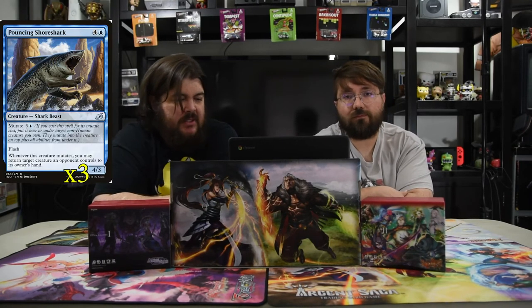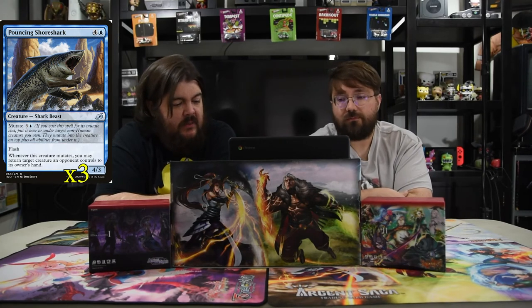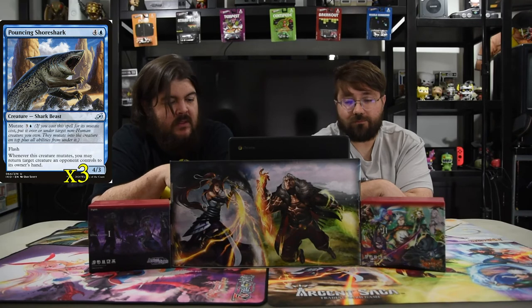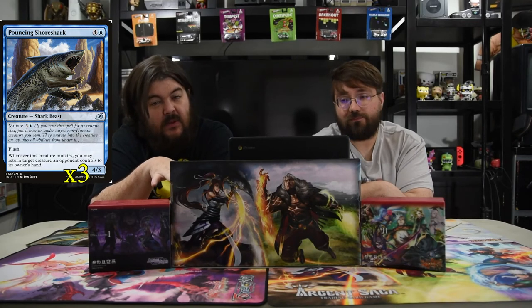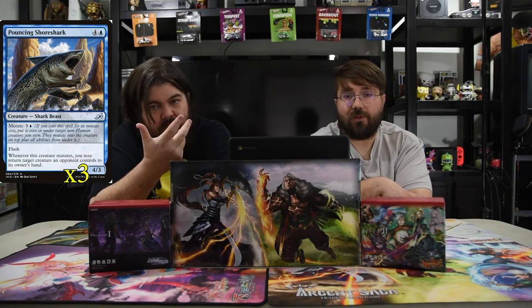Next is the Pouncing Shoremark Shark. He is blue and 4 for a 4-3 with flash. And when this card mutates, you may return target creature an opponent controls to its owner's hand, and it mutates for a blue and 3. So this is easier to play with the mutate cost. You just mutate it onto whatever, do extra things, bounce a guy, and you're done — thanks for controlling.